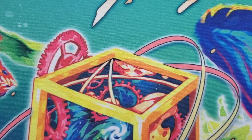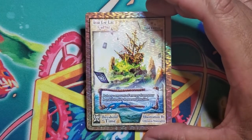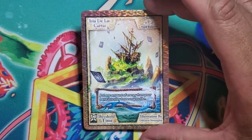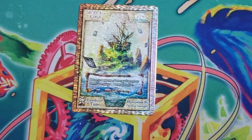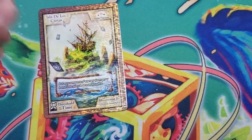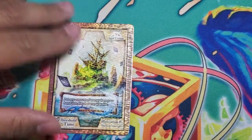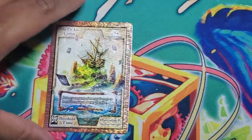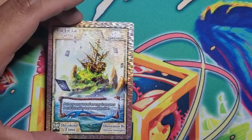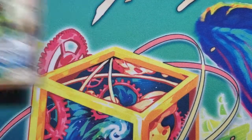Number six — one of my favorite cards — Isla de la Cartas. Talk about an answer to Vortex! It reads: put any amount of energy from your hand into play however you like. Imagine someone turn-one Vortexes you — you can just play that in response and throw your energy out any way you like. You can make them all one piles, two-and-one, whatever. You're not even forced to use all of them — put any amount of energy from your hand into play however you like. You can even put it under creatures.